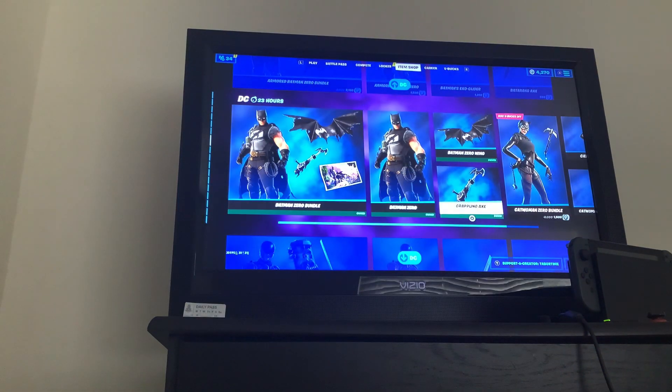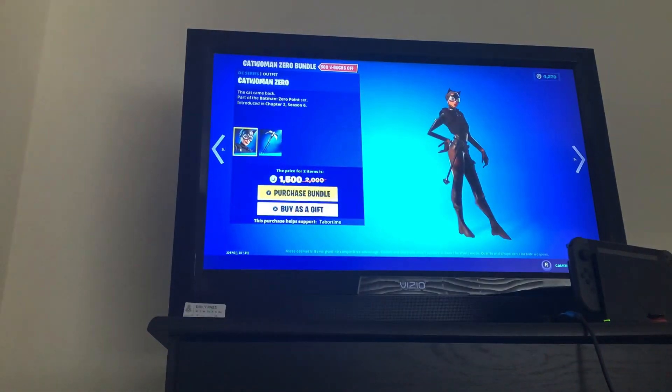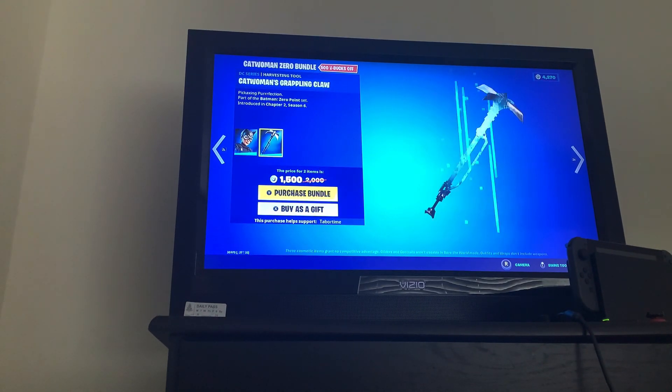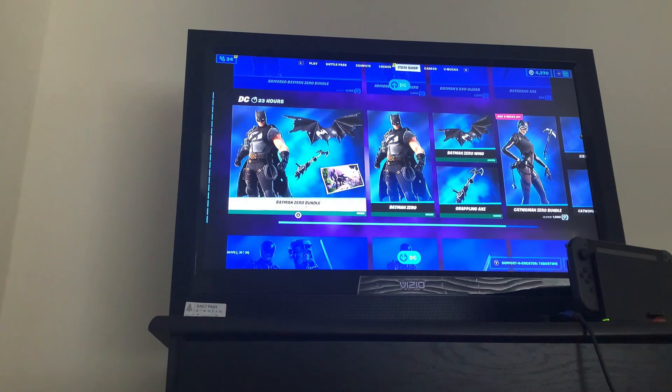It's a big item shop. The Catwoman Zero Bundle, with the Batling Claw Axe. Get that separately if you would like.